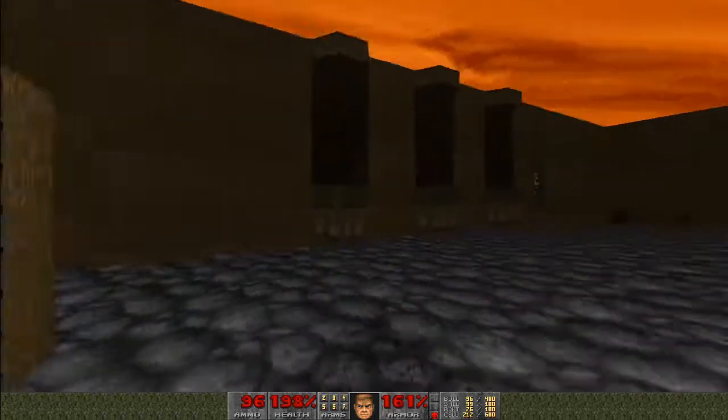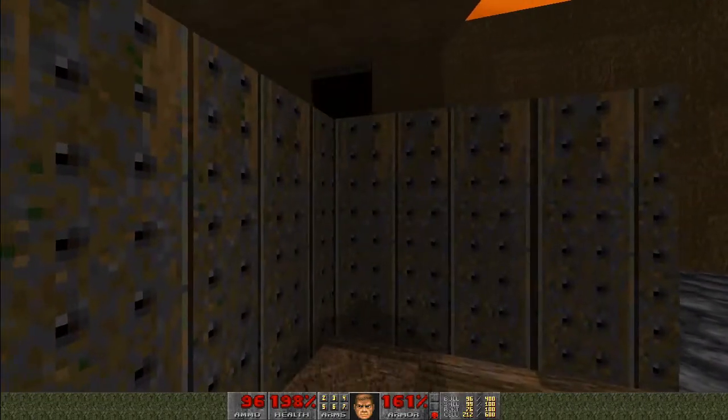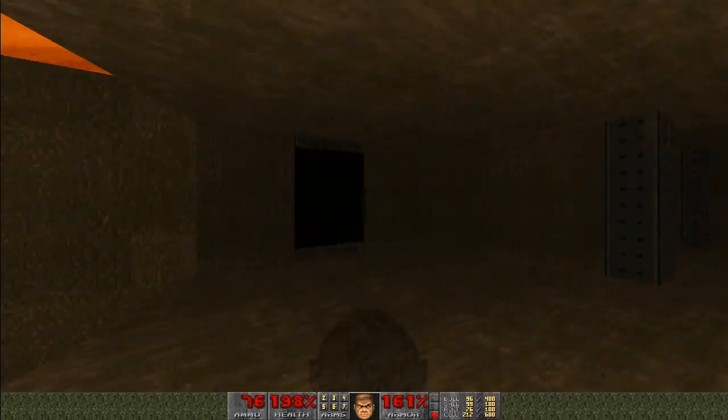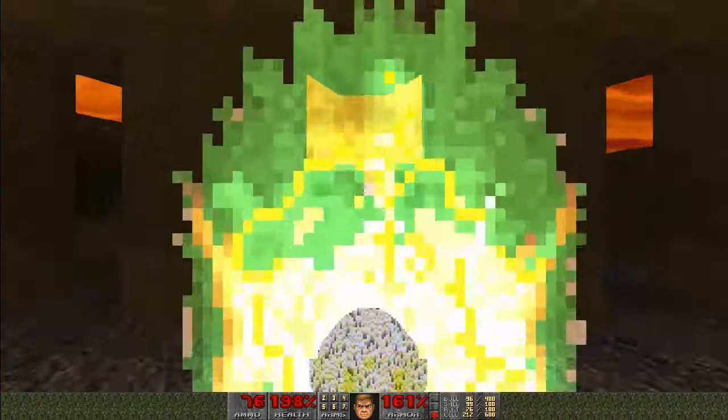And we've got a lift at the far end of the room. The way to activate it here — I'm going to be quick. Hit this switch, then immediately get moving. Up top here, keep the rocket launcher equipped. Two teleporters to deal with — let's go through the left one first.